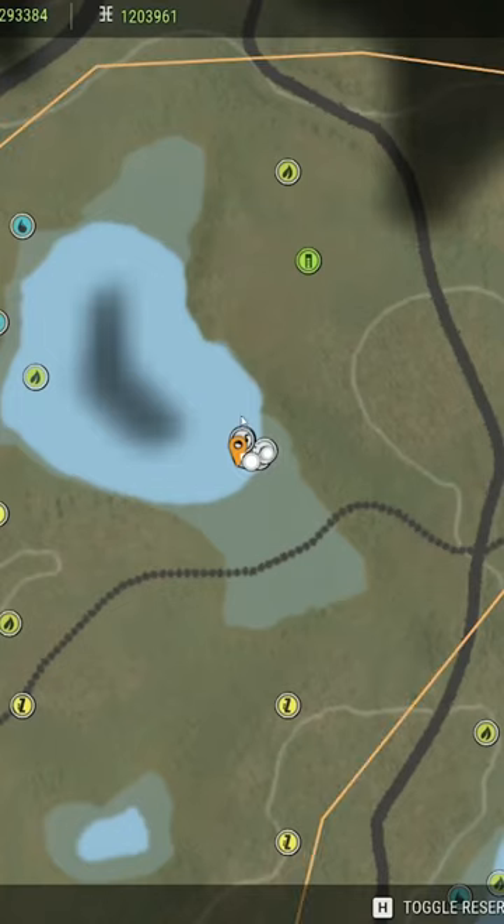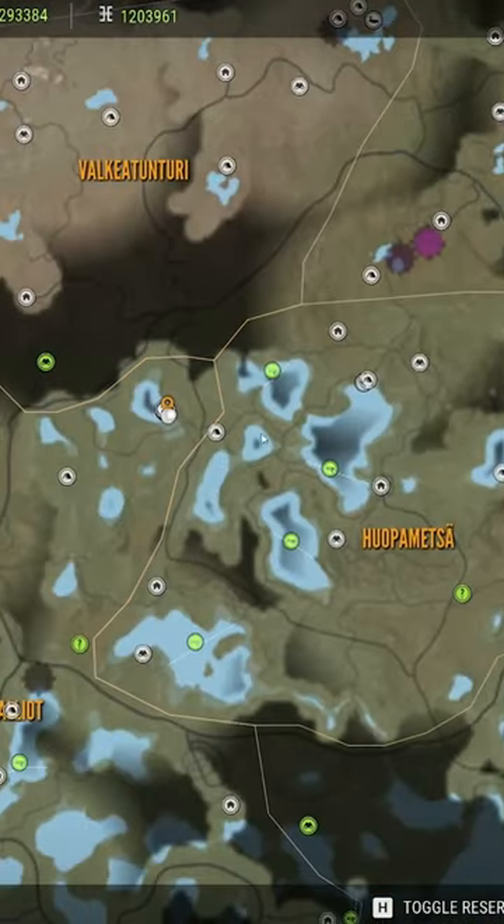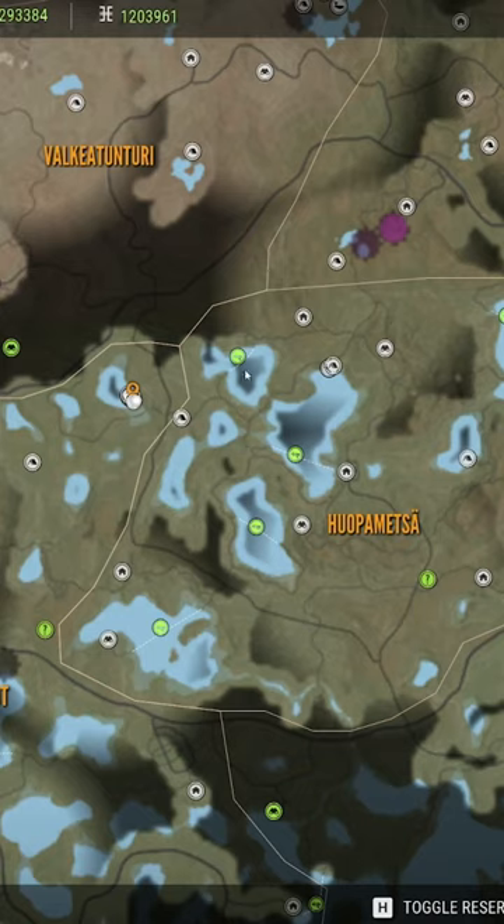Hey guys, a lot of people have been asking me about my golden eye lake. I told everyone I'd make a TikTok showing the spot on Revantuli Coast. This is the easiest way to make money — it's right here at this lake.